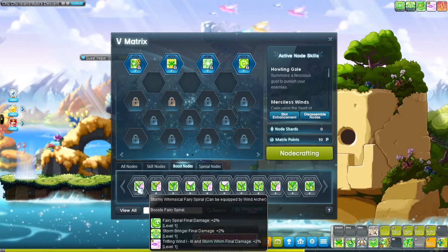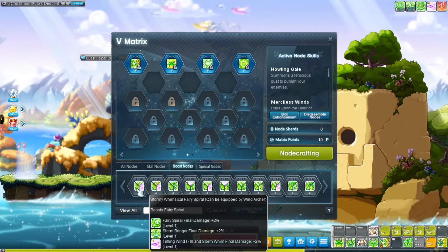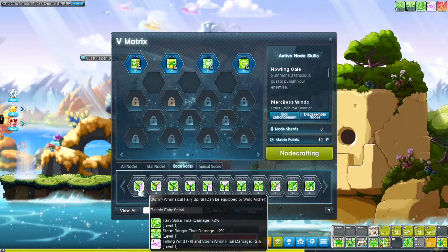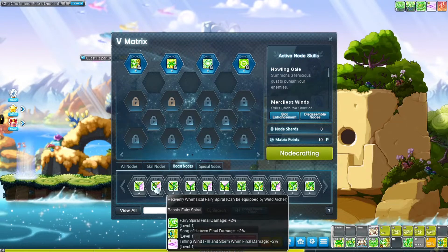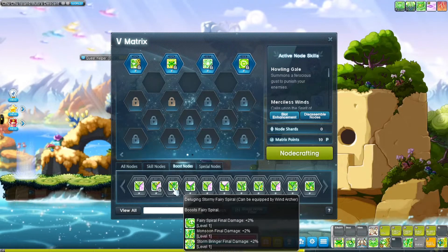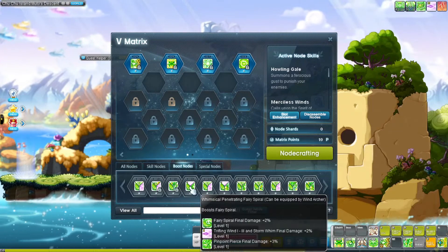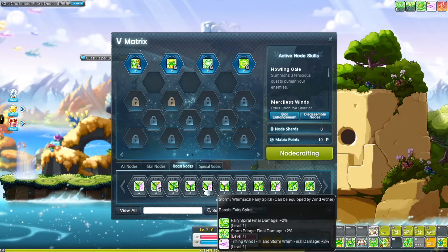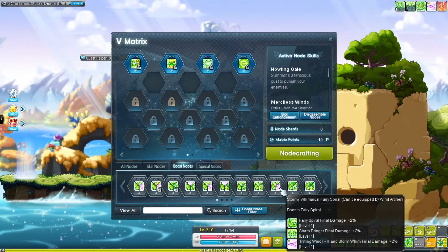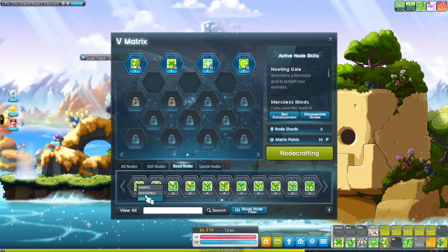You want to boost four main skills: Song of Heaven, Trifling Wind, Storm Bringer, and Fairy Spiral. The issue is that the first trinode I locked already had Trifling Wind and Storm Bringer, so you can't just duplicate those. This one could work because it doesn't have Storm Bringer. Monsoon is actually going to be the fifth skill you boost, so I'm locking a couple of potential candidates.